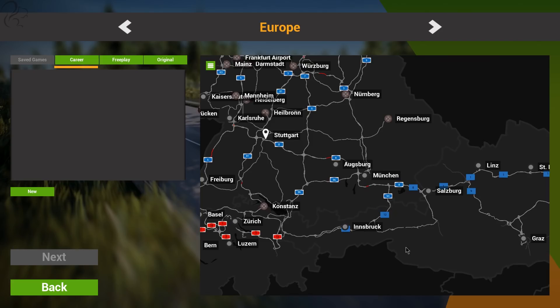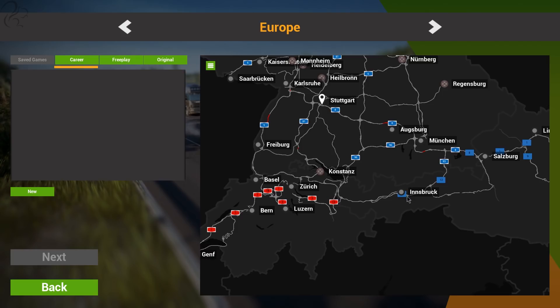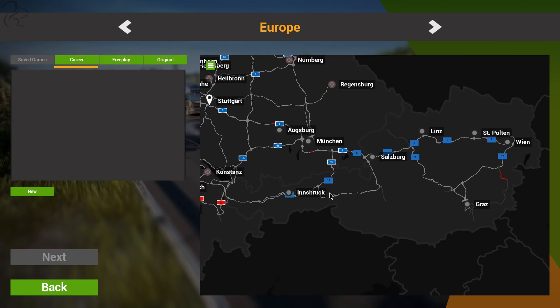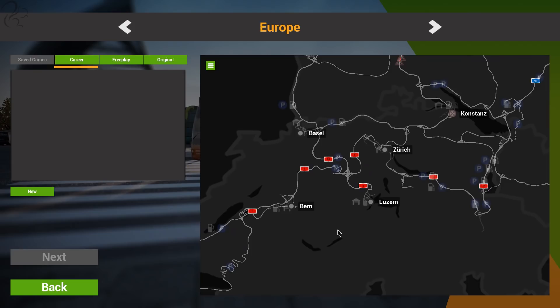I've got the latest DLC, which I think came out a couple of weeks ago — it's the Austria-Switzerland DLC. You get basically this bit and this bit on your map. You've got Geneva down here, Bern, Basel, Zurich and Luzern. Then in Austria you've got Innsbruck, Salzburg, Linz, Vienna and Graz. They've extended the map south — this is the default map up here.